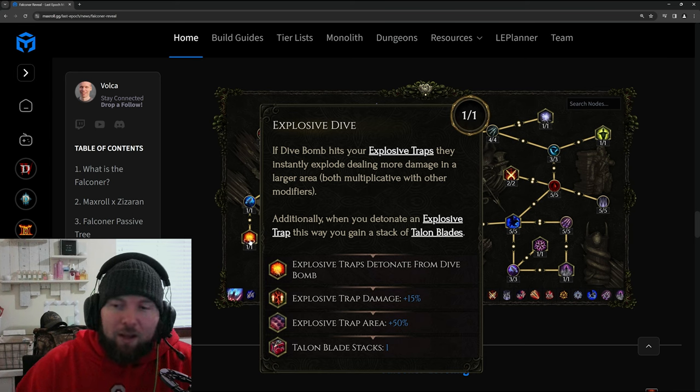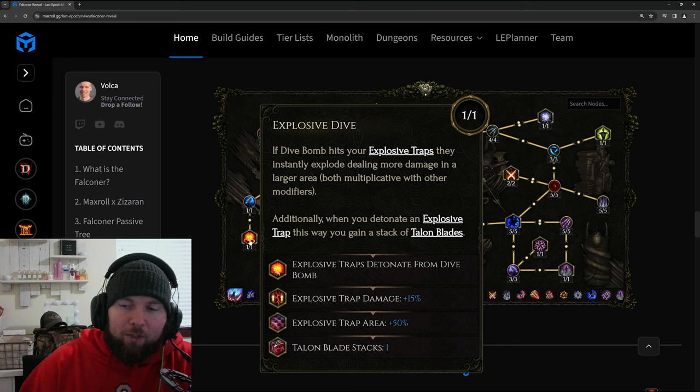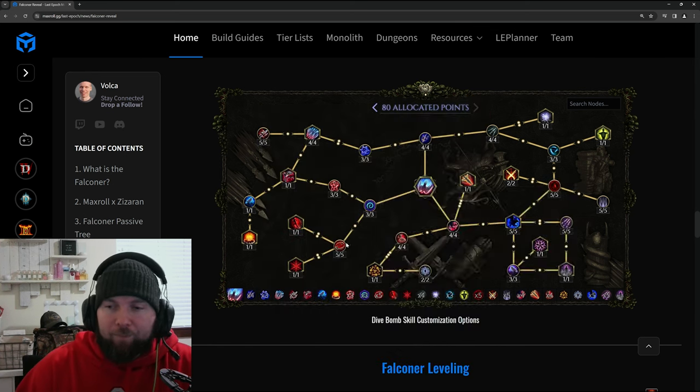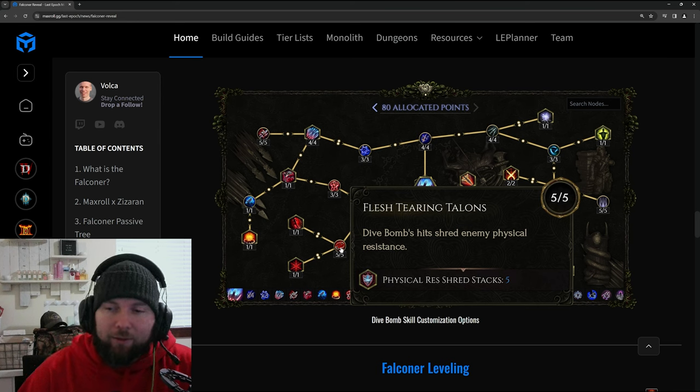Explosive Dive: if your Dive Bomb hits your explosive traps, they instantly explode, dealing more damage in a larger area — up to 15% more damage and 50% larger area. It will consume a trap stack for each detonation, but it's a cool way to play with traps. You can throw your decoy or traps out, dive bomb into them, and everything goes off.